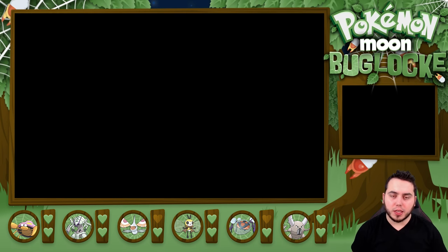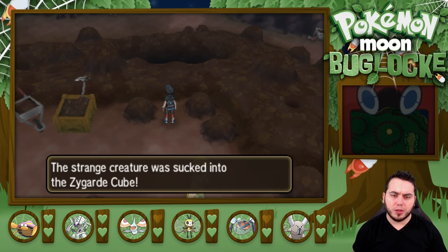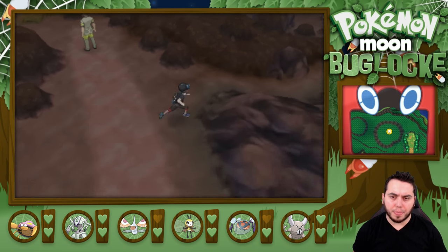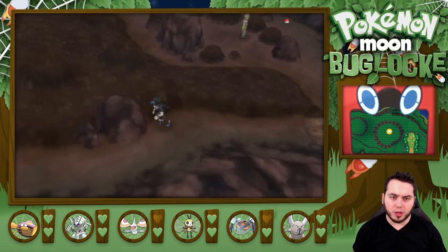Podrick is going to just destroy everything. He went from a tiny little Wimpod to being this beast. We got a Zygarde Cube there — not too shabby. Let's get around this guy here. There's a little pathway and it looks like there are some trainers down here.